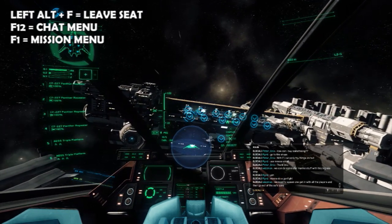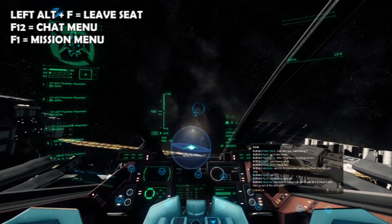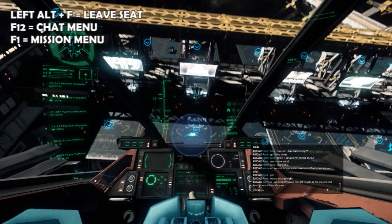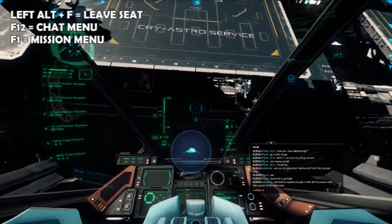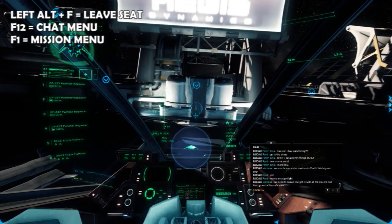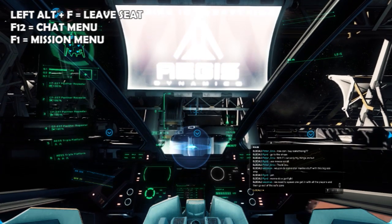With the new 2.4 item system, there's also new fuel, repair, and restock, which takes considerable consideration with Astro. If you want to repair and restock, you need to pay for these services.